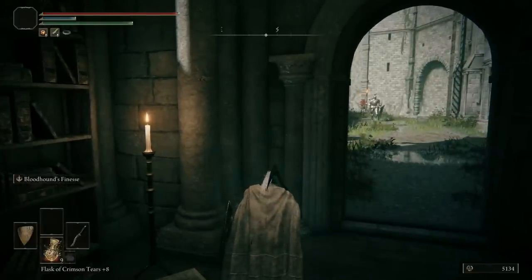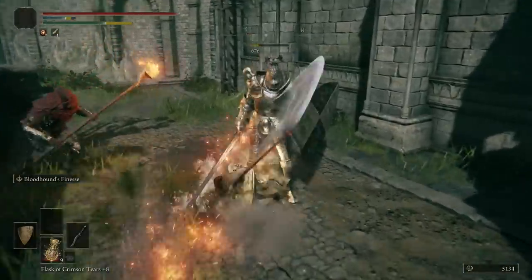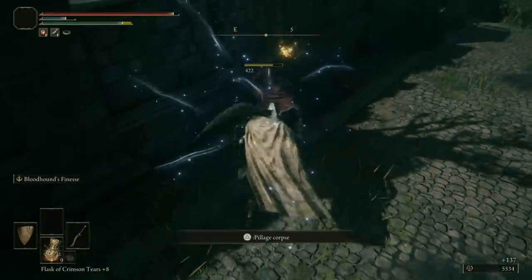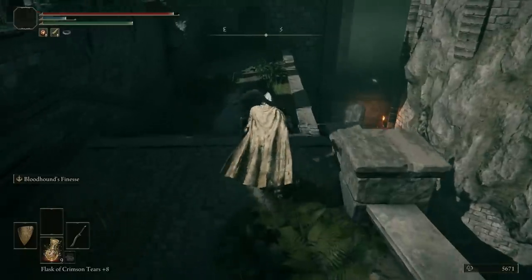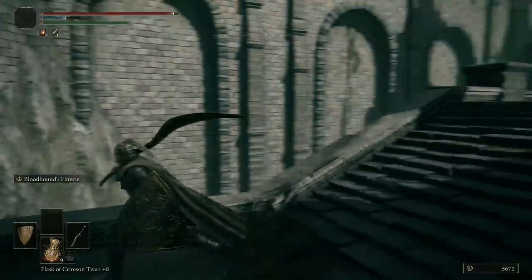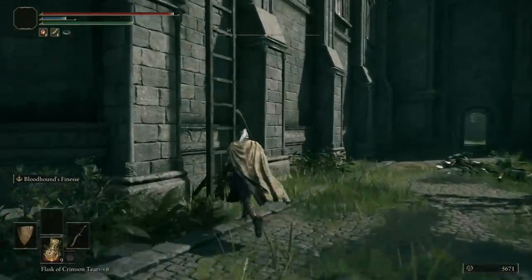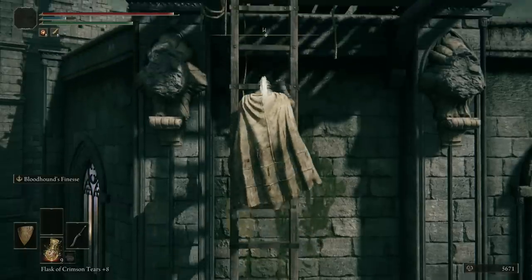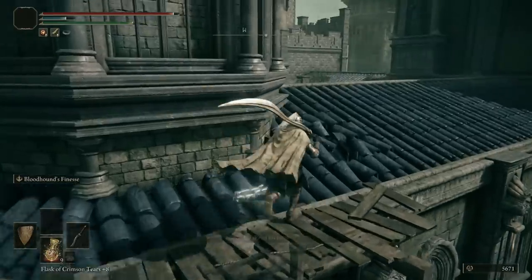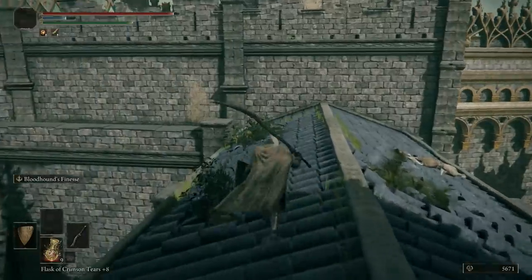There are a couple of enemies out here including one Banished Knight. If you want to be smart, crouch and wait for him to turn around to get a backstab, or just run in aggressively. Now remember this spot — there's an enemy down there, a ladder going up, and we will be coming back over here. We're going to climb up this way to a little secret area.